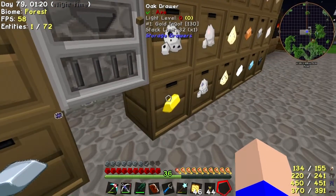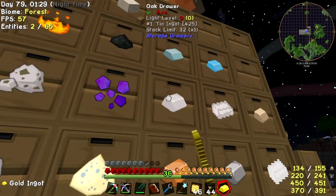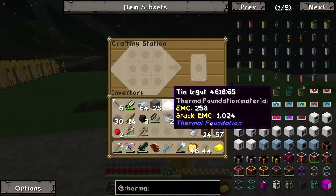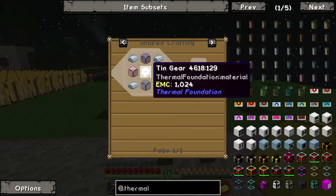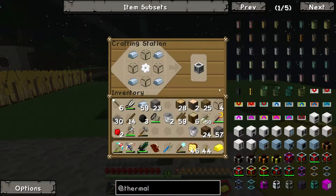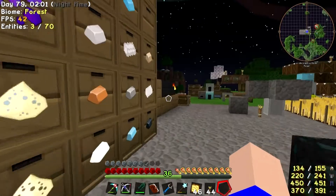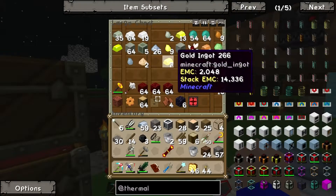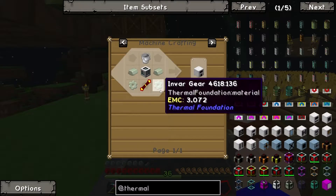So we need Gold, Iron, Tin — four of them — and Redstone. We can just punch down through the thing to make the tin gear, then punch down through it and make the machine frame like that. We've got two buckets. We need Invar now. All the Invar is living down here — everything else is living there now but the Invar still lives in this box. We've got a bit of it, made some more. I needed it, so I made it. That's just the way I roll.